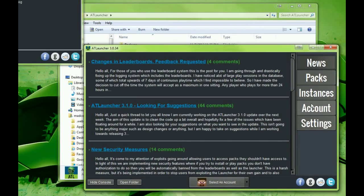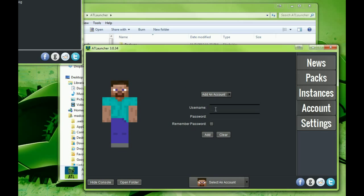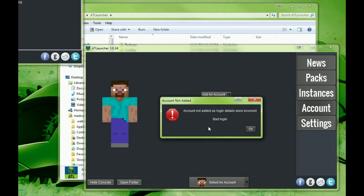The very first thing you want to do is you can of course read the news, and you have all your tabs over here for packs and stuff and accounts. Go to your account and login, just like you would with the Minecraft launcher, and tell it to remember your password unless you just want to keep entering it.